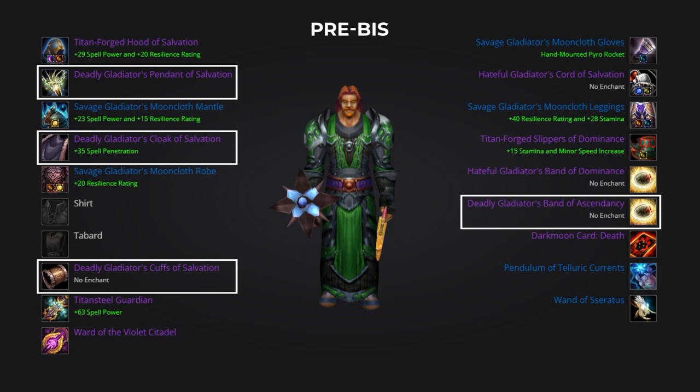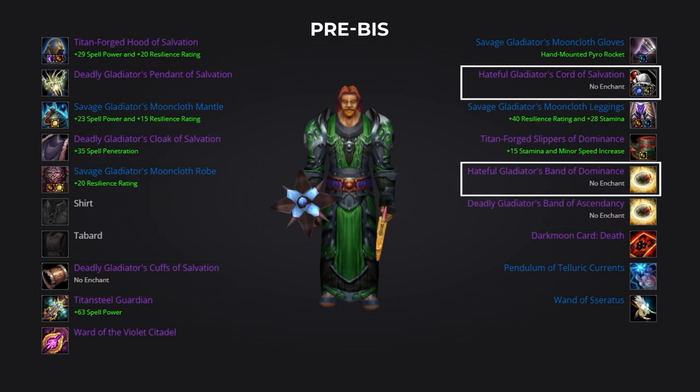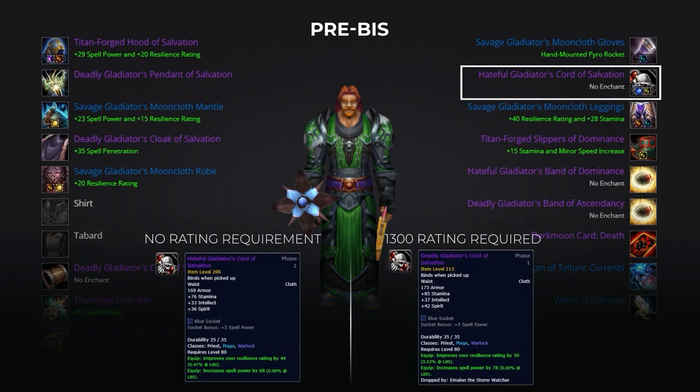Despite being Deadly gear, all these off pieces require no arena points. We suggest prioritizing buying these first as they are also included inside of our BIS list. The observant among you may notice that we also have a Hateful Gladiator's ring and Hateful Gladiator's belt. The ring is a good filler piece until you get something better. In terms of the belt, we haven't suggested the Deadly Gladiator's alternative as it has a rating requirement of 1300.